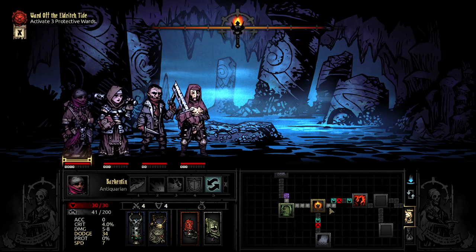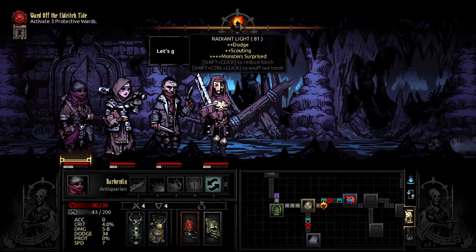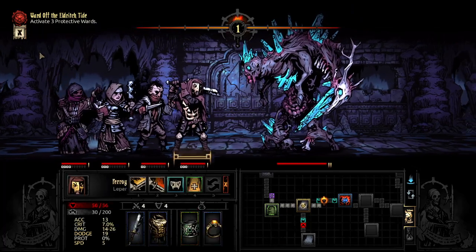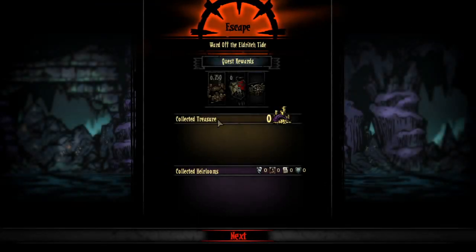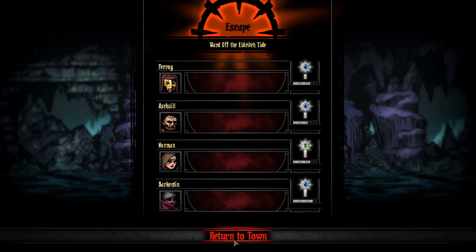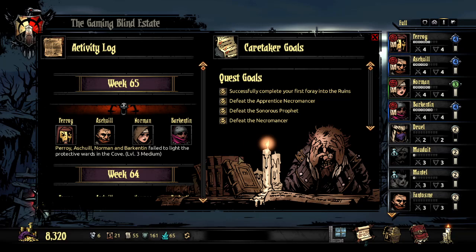Are you kidding me? What do I even do? Is it going to come back? Is it still a regular battle that I can maybe have a small chance of winning? I'm assuming not. We're not doing it — I can't escape now. We're just giving up. I'm losing a bunch of money — I don't care. I am not dealing with that with this party. Absolutely not. No chance in hell. I could have camped there — that was dumb. I should have just camped. I am not dealing with that with an antiquarian.